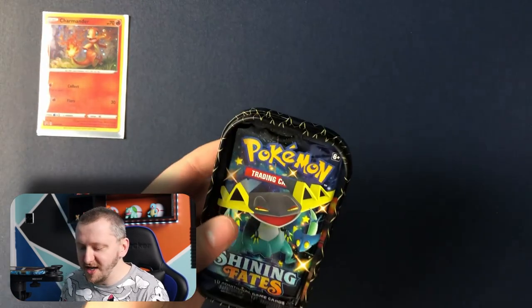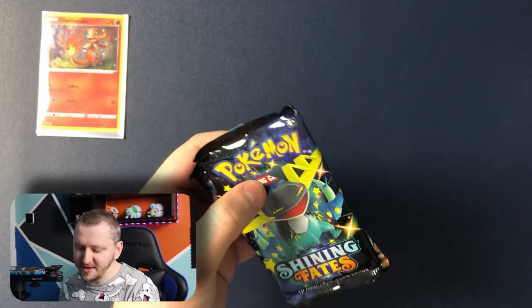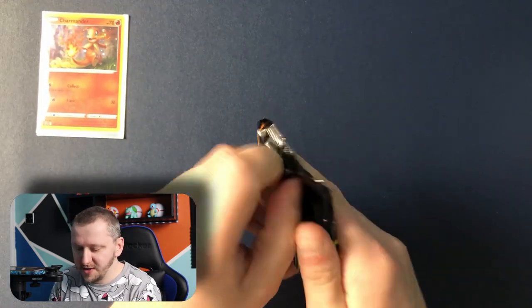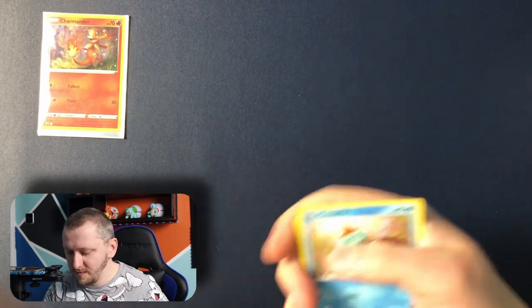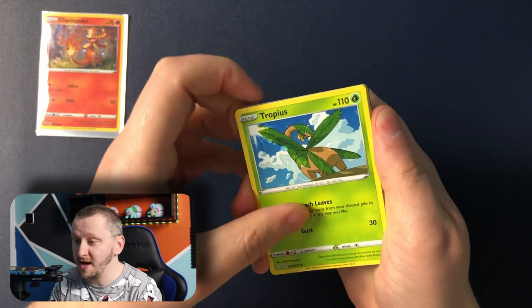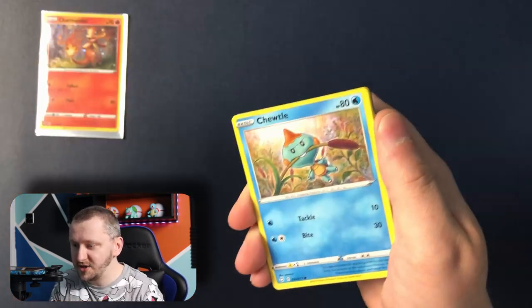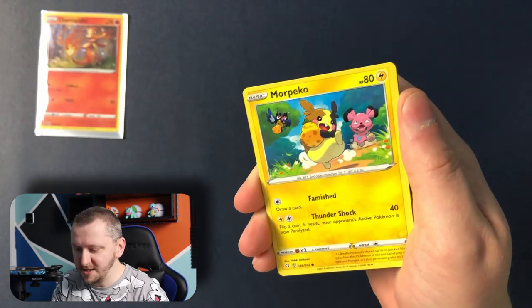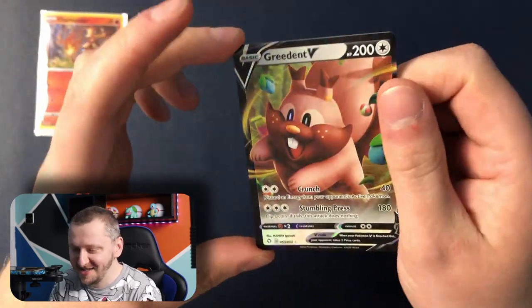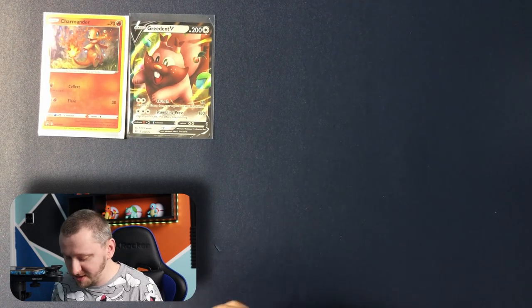Let's open those bad boys. Funny thing is that when we entered the store and I got to the section with the cards there was an empty box, so I kind of lifted it up to check if there was anything behind it and those two were just there. I think it was destined for us to have it. Let's see what we're gonna get. We have Tropius, Rotom, Cramorant, Energy, Cutiefly, Cofagrigus, Horsea, Cacnea, Morpeko, Luxio as our reverse holo, and Greedent V as our rare. This is cute — look at that chubby boy!